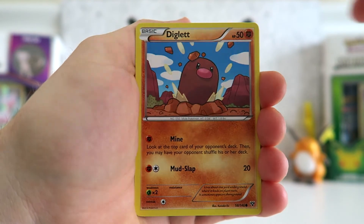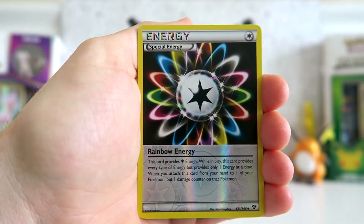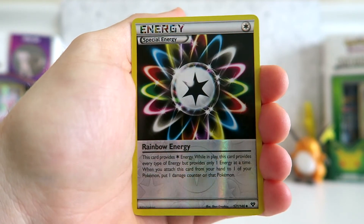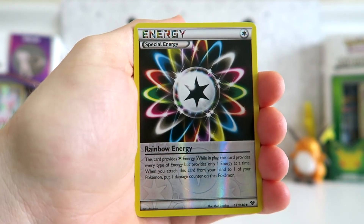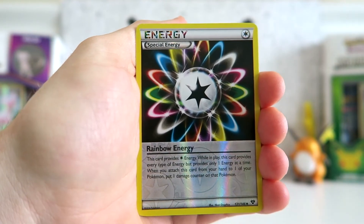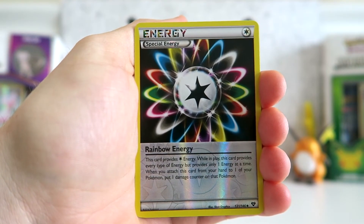We got a Diglett. And a reverse holo special energy — Rainbow Energy. This card is actually pretty cool. You can see the shine on it and the little icons, the decals, are of the circle colorless energy.